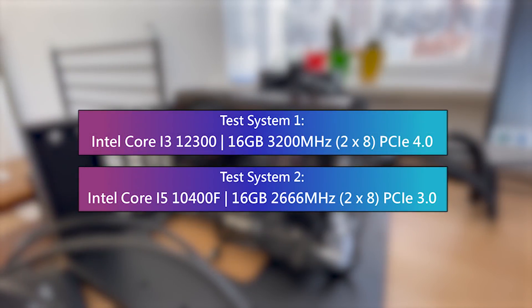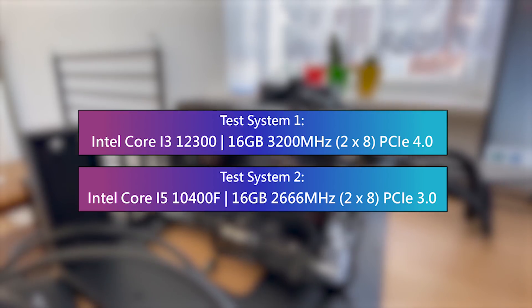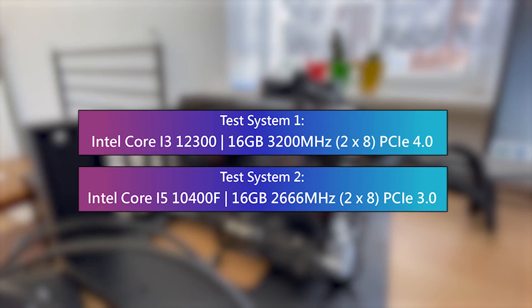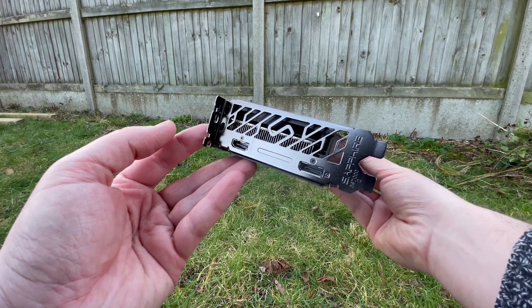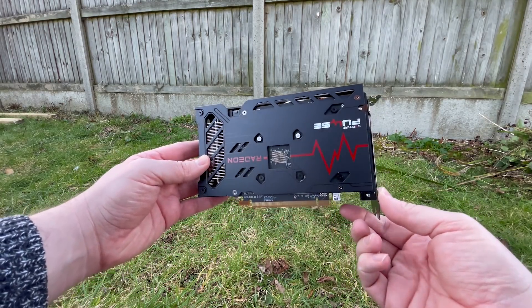I've paired the card with two test systems today. The first is an i3-12300 PC with 16GB of 3200MHz RAM which supports PCI Express 4.0. The second is my i5-10400F system which supports PCIe 3.0. Rather than artificially limiting the i3 in BIOS, I've gone for a real-world solution - running footage from a few games on both systems and talking about whether they were enjoyable to play with the 6500 XT.